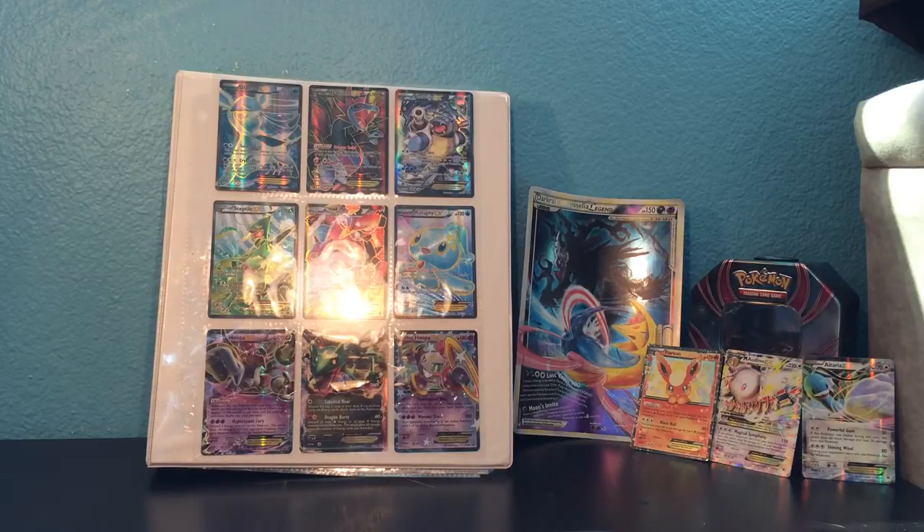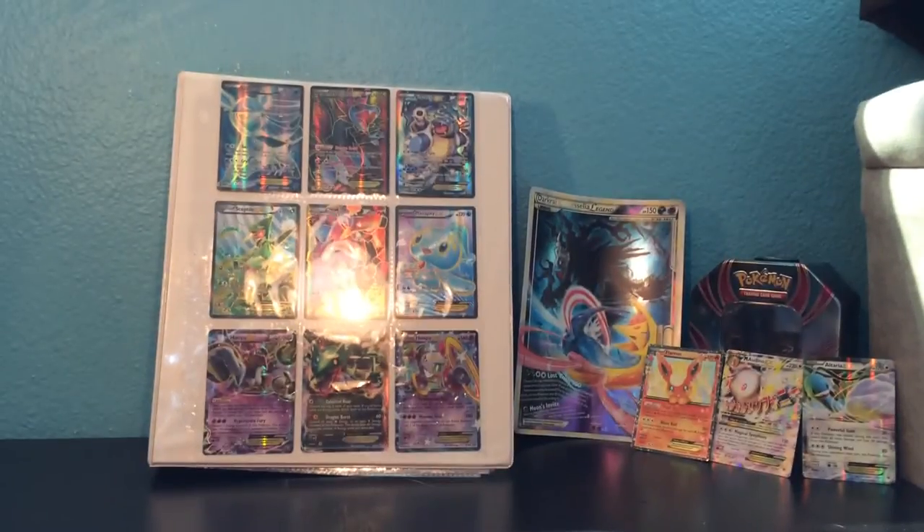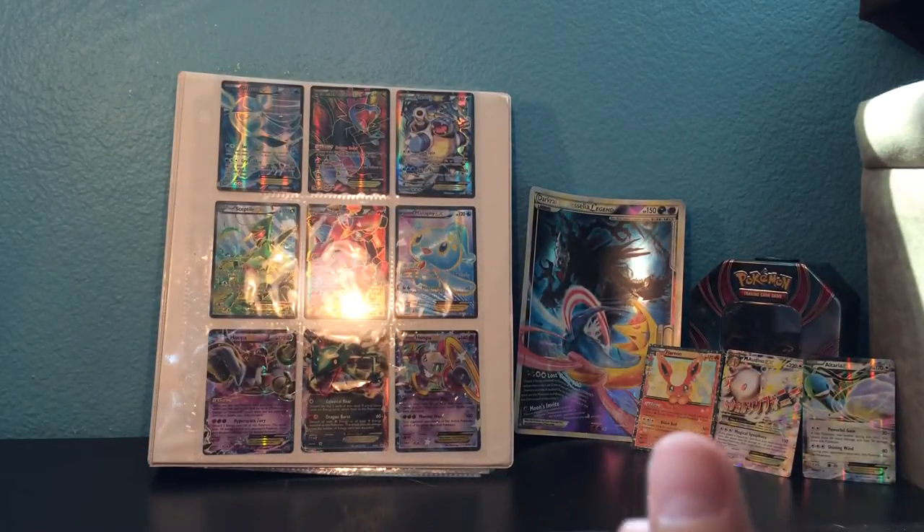I think we're gonna go Flash Fire — yeah, newest to oldest. This has been repacked to include Flash Fire because Team Plasma is from the older sets and Flash Fire is newer. I shouldn't say brand new because it's not. Hoping to pull something decent — Mega Charizard EX or whatever.